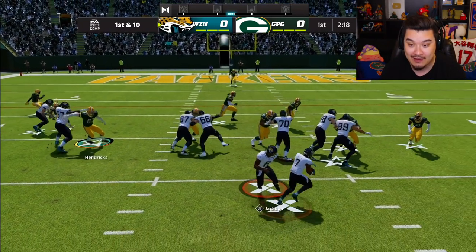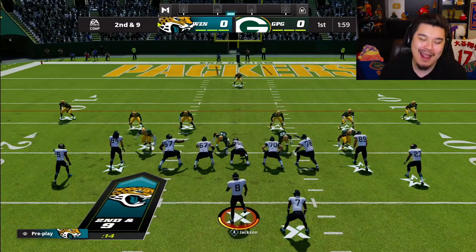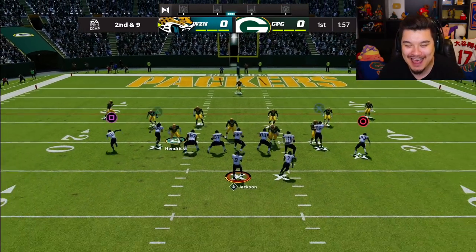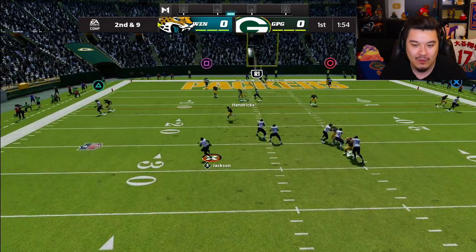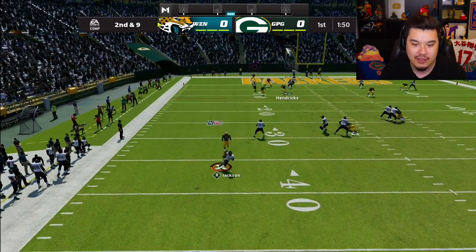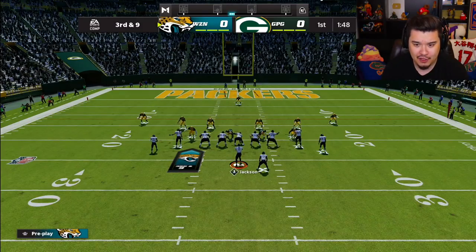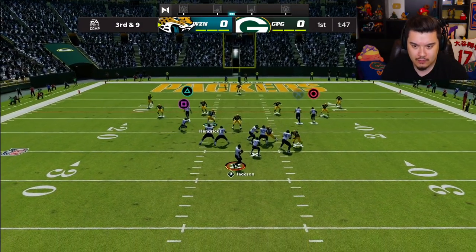That was so dangerous but glad he got up. We cut it back for a few yards — hey, we got one yard, I'll take that. I roll out and Tavon kind of threw things for a loop there. Big third down, let's convert this. The opponent dropped everyone back — that's unfortunate. Can we get someone open? We've got plenty of time.